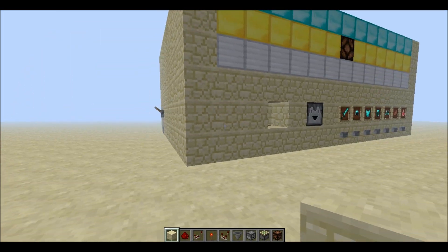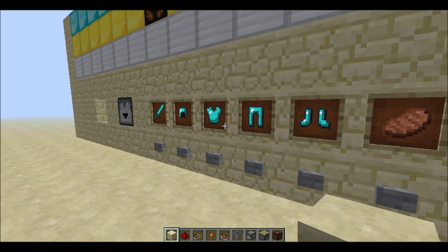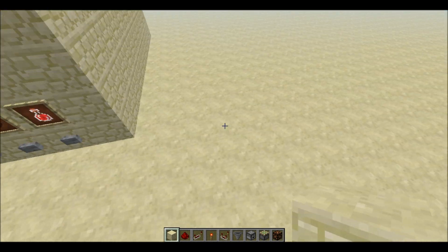For the purpose of this tutorial I will be building a vending machine with seven slots. This is the same design I've used in all my prototypes, but of course you can add up to 28 items in this machine. So let's head over here and get started.